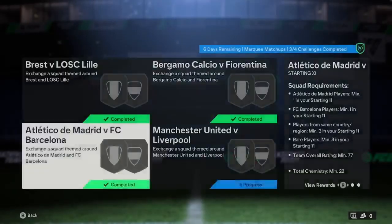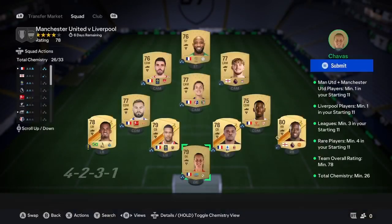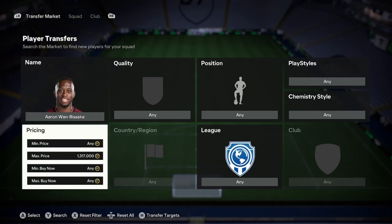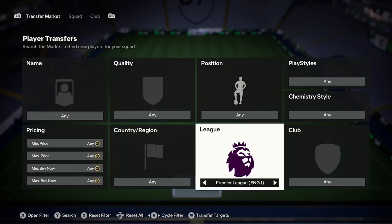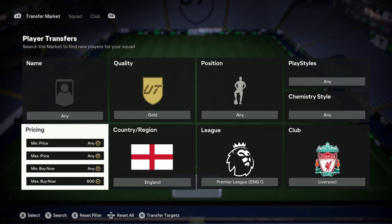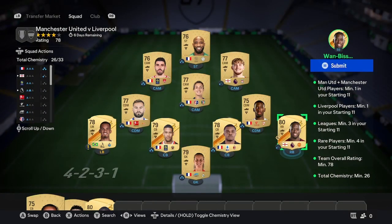That is the third squad done. So let's claim our rewards and move over to the fourth and final squad. The fourth squad probably is the most expensive one because you do need 11 golds, which is where it might get a bit tricky. The first thing you're going to do is buy Wambasaka, who is fairly cheap at 700 coins. Then go to Liverpool, search by gold, and buy one from England. At 700 coins you can buy Joe Gomez, which would get a rare done already. Literally 1,400 coins for two gold rares, and that is the most expensive bit of the SBC.